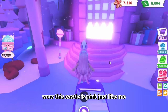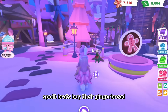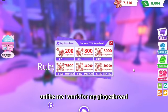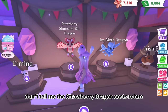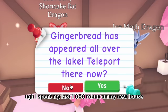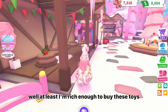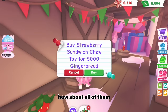My legs walk too slow — I'll just use this car instead. Much better! Wow, this castle is pink, just like me. Oh, this must be where the spoiled brats buy their gingerbread — unlike me, I work for my gingerbread. Wow, these are so cool. Oh my god, don't tell me the strawberry dragon costs Robux! I spent my last 1000 Robux on my new house. Well, at least I'm rich enough to buy these toys. Which one should I buy? How about all of them!